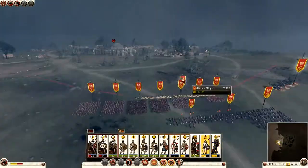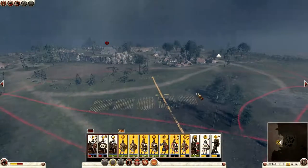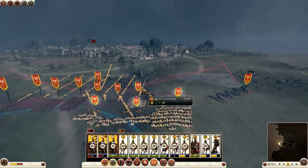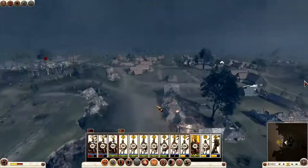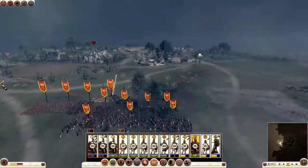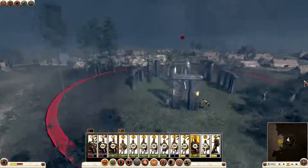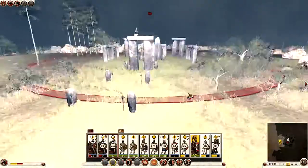So I'll bring my skirmishers forward just enough, bring the main line behind them, push up with the cavalry as well just in case, and my general on the left flank. Can't see them at the moment though. We do outnumber them unit-wise, but they of course have many units which are full strength — although not all of them because we did poison their wells in the previous turn. Nice little stonehenge-type thing here — very nice.